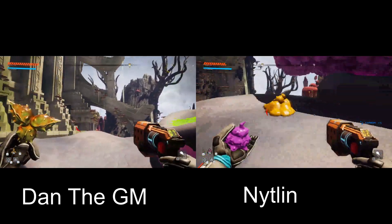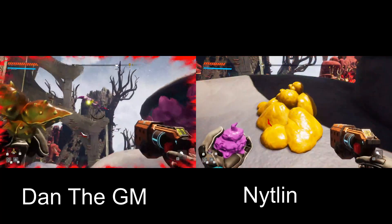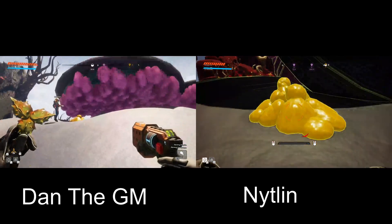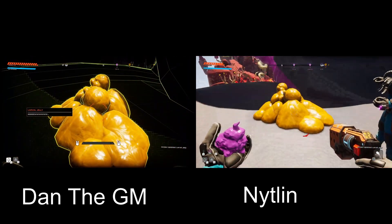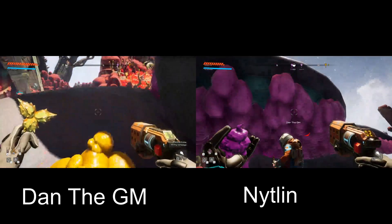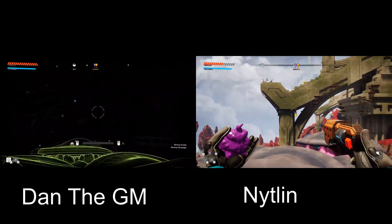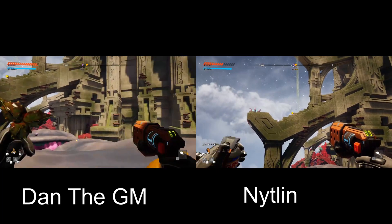I'm honestly less concerned about the main story — I want to get all these upgrades because the upgrades are fun to find. Something is attacking me — what the heck did you just shoot? I don't know, but I found yellow poop. It disappeared. That is yellow poop — larval jelly. Eww. Have we scanned that yet? I don't know.